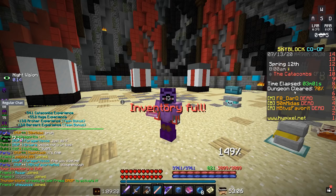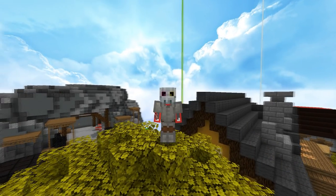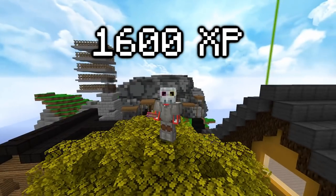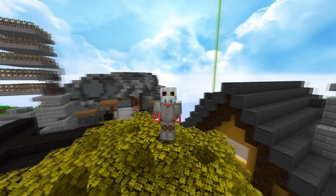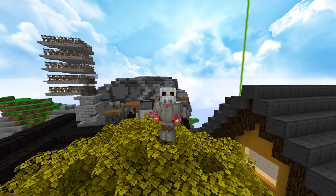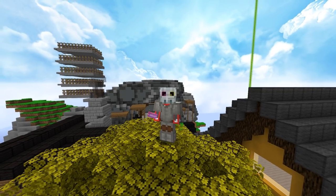As you can see, on a 4-1 run with an A rank, I got about 54 catacombs experience and 55 classic experience. So if you were to do this 30 times, you would end up making about 1,600 XP, which is not that bad considering it requires much less XP to level up catacombs versus other skills.